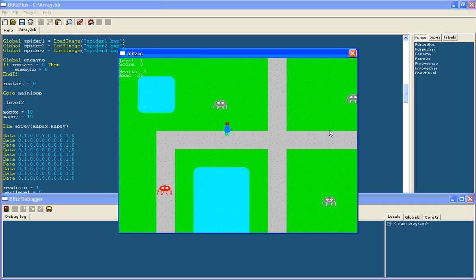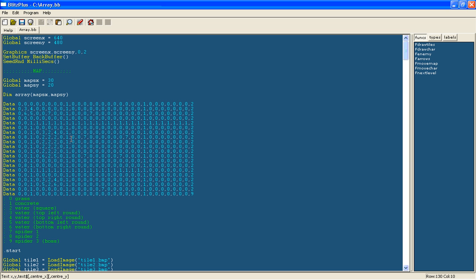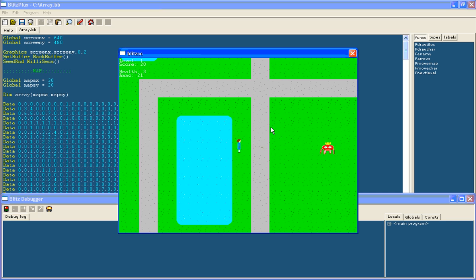Now we are on level 1. I'll simplify level 1 by removing some enemies so I don't have to play through the whole thing for the demo. I'll save it. So that is how easy it is to change the map. The boss is in the bottom right and will catch me soon — he is the last enemy to kill on this level.